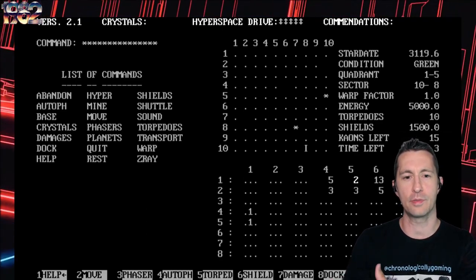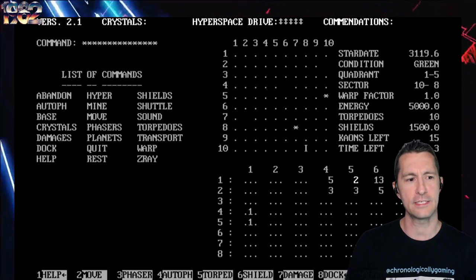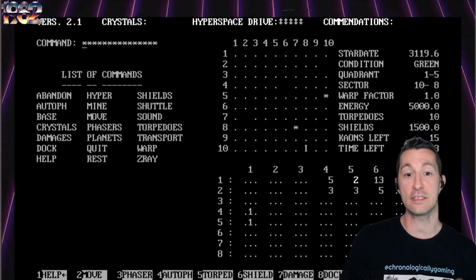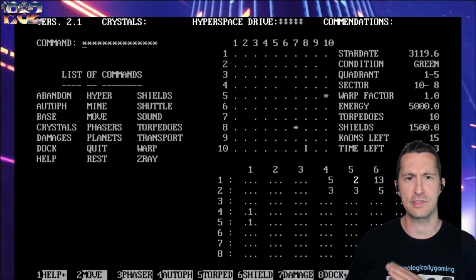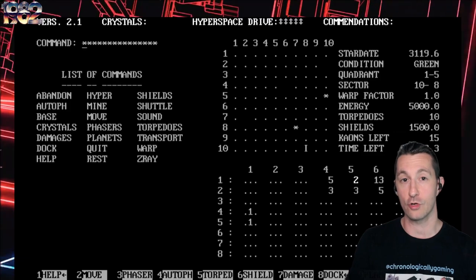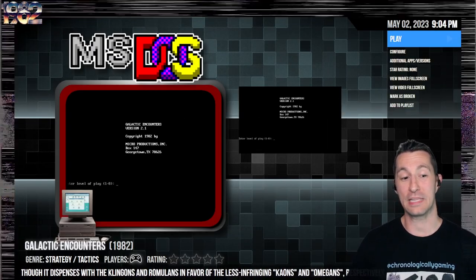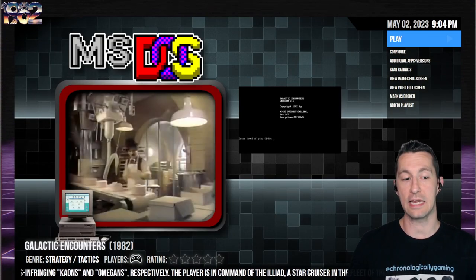It's adding another slight level of complexity to all the other Star Trek variants we've played. One of the biggest twists compared to the others is that the bases where you refuel can be destroyed by the Kaon forces. If the bases are destroyed, you actually go to planets and mine them for dilithium crystals. You have to think about the movements of your enemies, killing them before they get to a base. Galactic Encounters is a perfectly average game for 1982, especially if you want to play something strategic. Let's press on and see our next game.